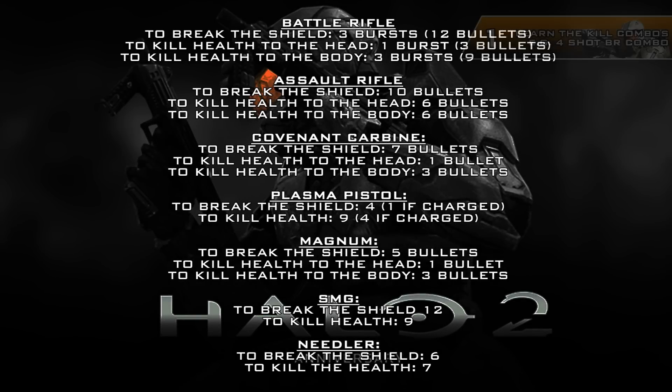The first tip is to learn the kill combos. On the screen I'll put a graphic of how to kill someone with a certain weapon and how many shots it does take, but it's very important to learn how many shots you need to put into someone before you can actually take the kill. Obviously each player has a shield and their original health.